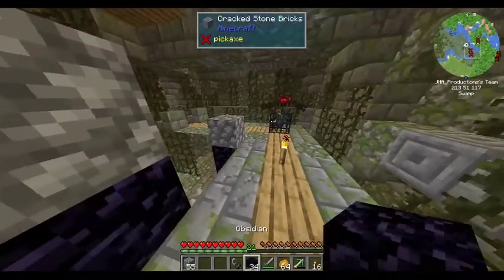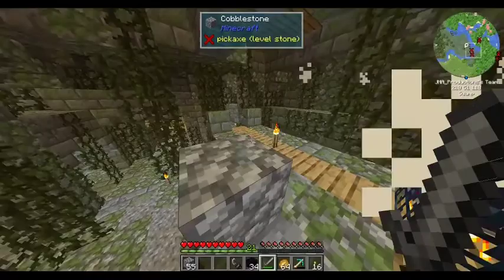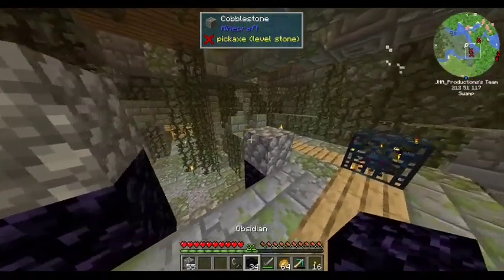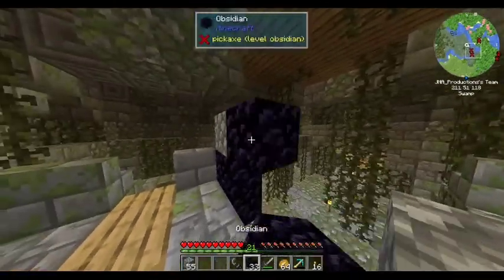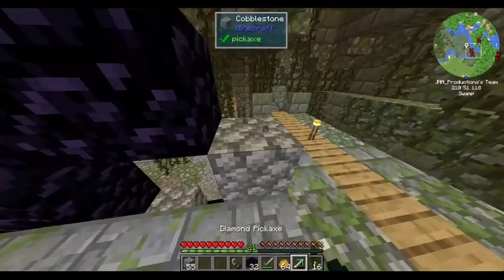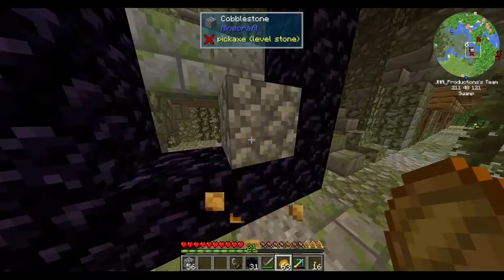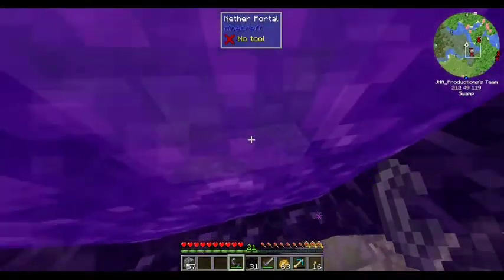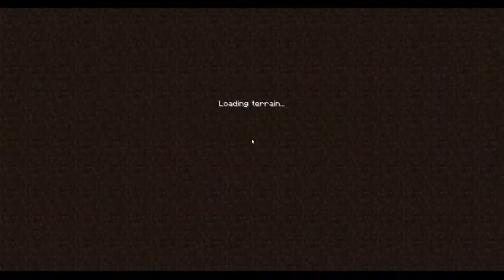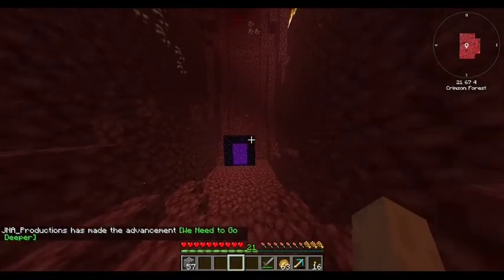Let's just whip up a quickie portal, not waste too much obsidian. I just have an ordinary stone sword — it's vanilla. But whatever, let's go to the nether — to heck — because I need glowstone. I have a little bit from the portals, but not near enough.